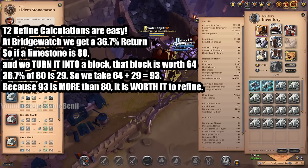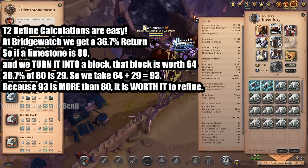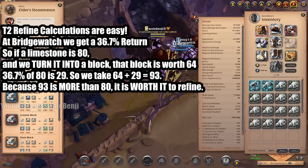The calculations are simple. If we turn limestone into a block, we lose the 80 silver for the limestone but gain the block value. In Bridge Watch — which is known for refining stone — there's a 36.7% chance to get your limestone back. So we take 36.7% of 80, which is 29 (always round down). A limestone block is worth 64 silver, plus 29 average return from the bonus = 93 silver. You're turning 80 silver into 93, so it is always worth it to refine.